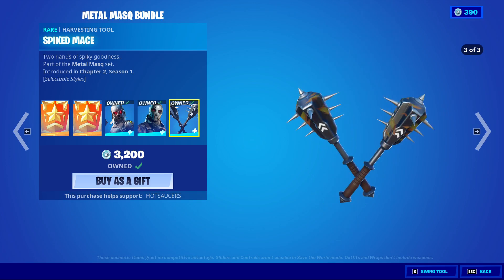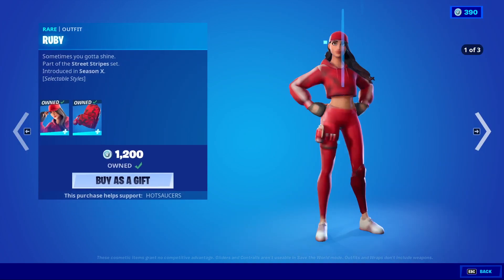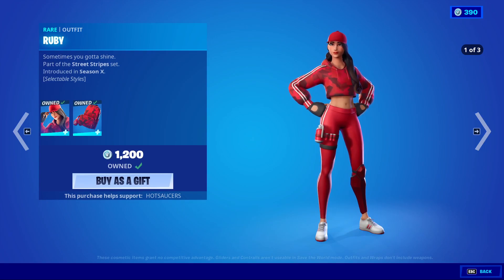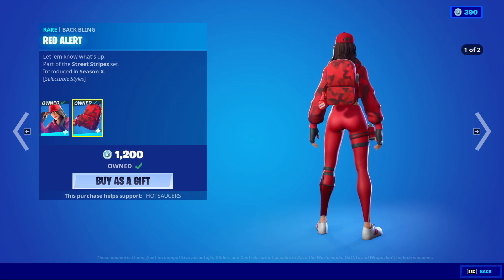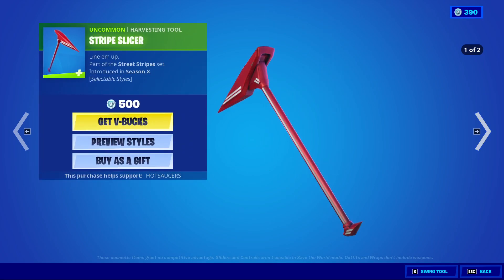Ice style and forest style — very cool, challenges to unlock those. Ruby's also back; I don't know what her first style is, it's not gonna show it. Her other style is the white one with colors on it, also not gonna show it. Red Alert has the ultimate style in blue — for some reason it won't show the style I already own on the skin. Stripe Slicer has the white style as well.